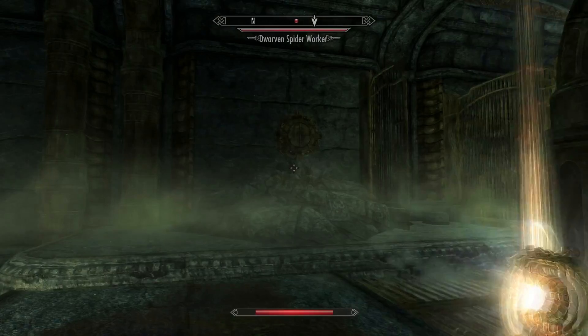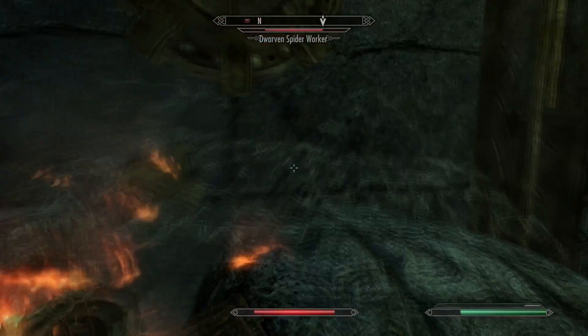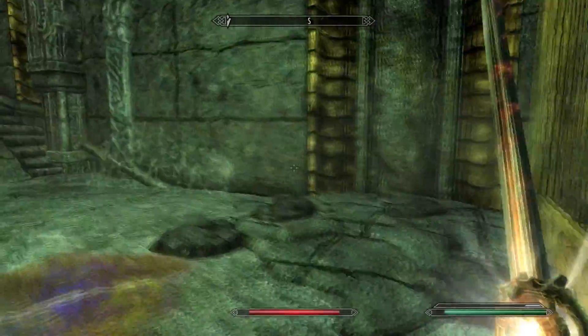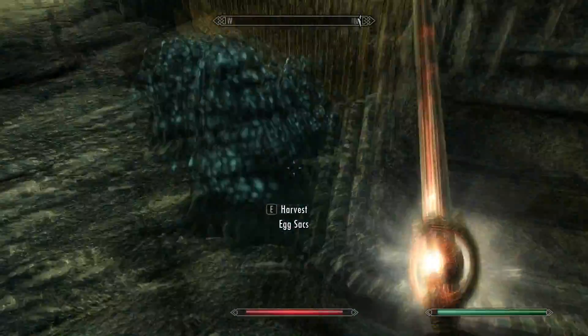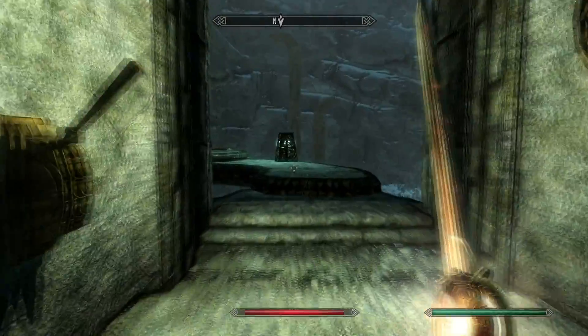Looks like... oh, another one. He doesn't see me. I could probably kill him with one critical hit. Not quite, but he's definitely gonna go down. What's going on up in here? Looks like some traps. Let's try to not step on them. Some spider eggs — or maybe not spiders, some kind of egg sacs. Lever activated.